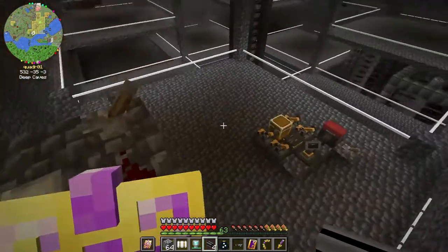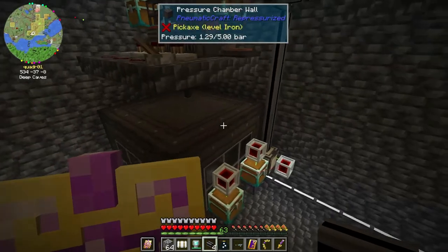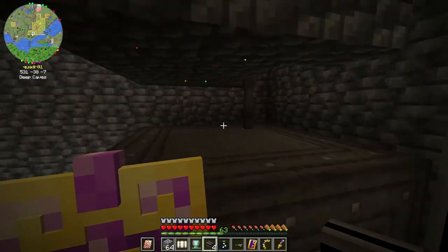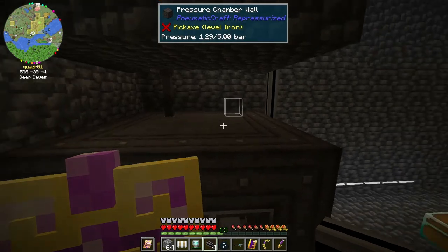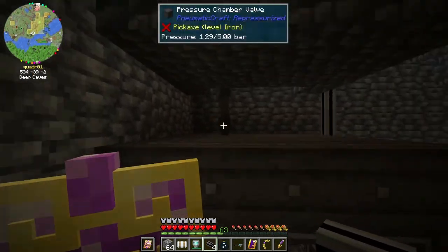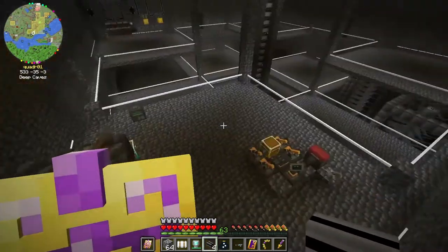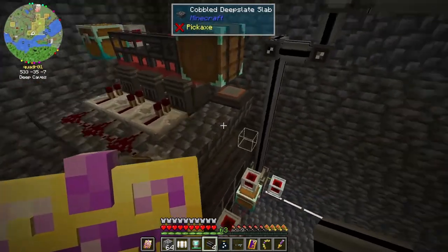But it would be easy peasy. I might lower this to kind of set right on top of the pressure chamber as well — we can do this, this is easy peasy.